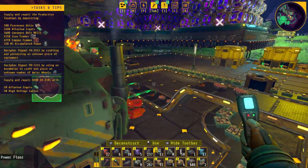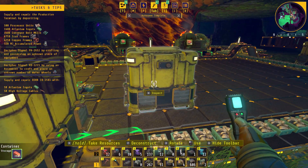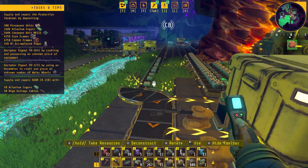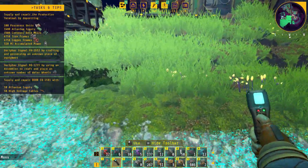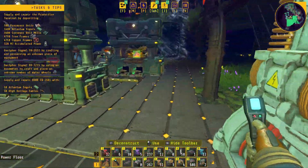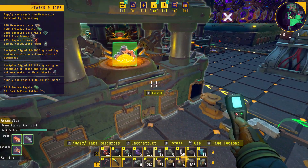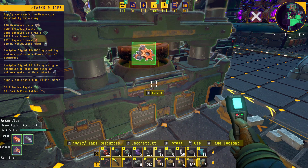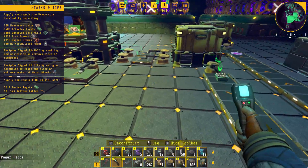What we want to fix next is the iron. We have a bunch of these coming up the line, so these are starting to back up even though limestone is causing us issues. I'm still manually filling these every now and then — I've got to manually throw copper in there.